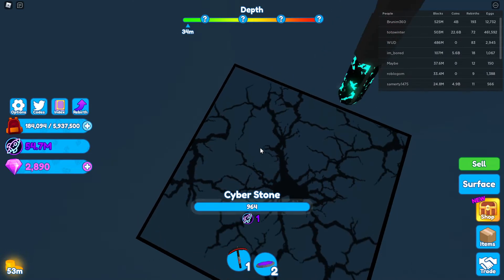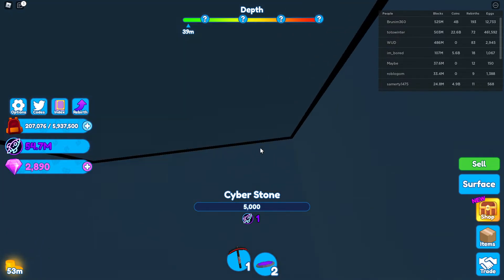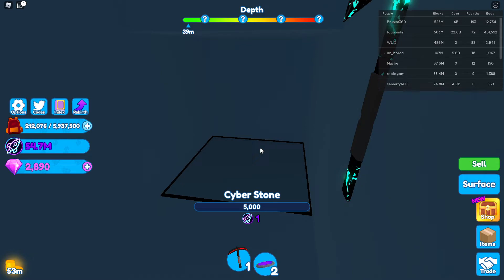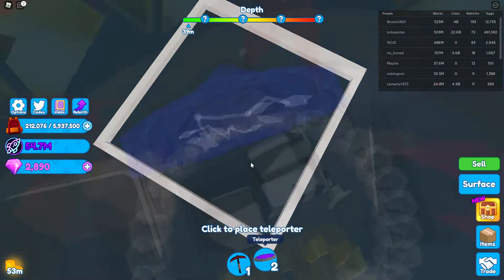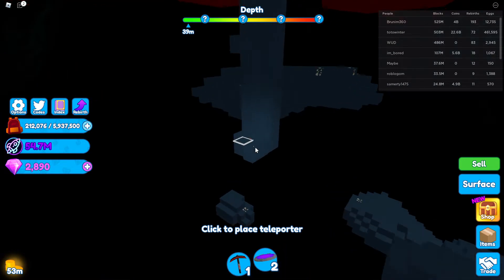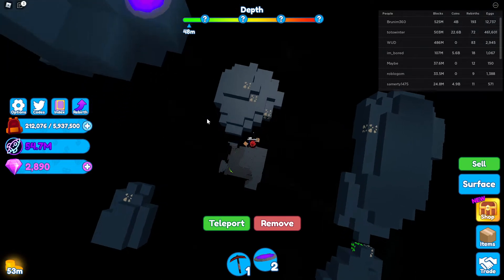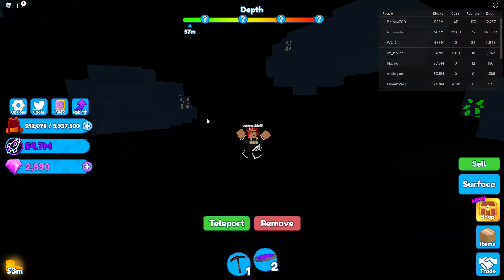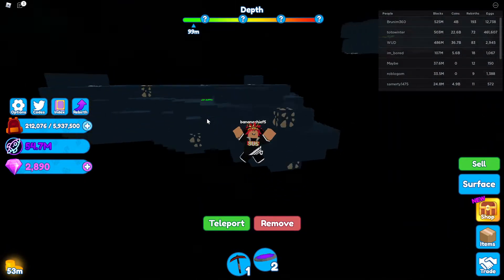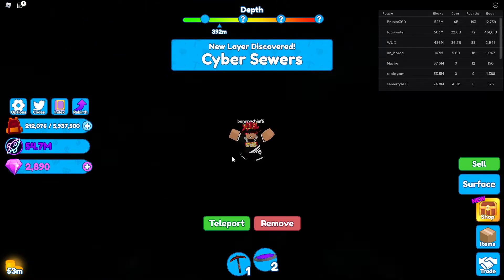I'm gonna try and do the teleport glitch. I haven't done it in about a week, so who knows if I can pull it off right now. Let's go — we literally got it on our first try! Let's just fall all the way down. Rumble Studios still hasn't patched this glitch yet. You don't get banned for it — it's just a funny glitch you can do.